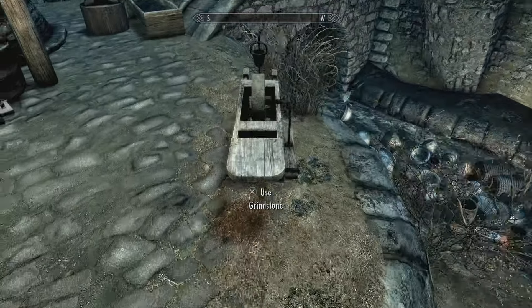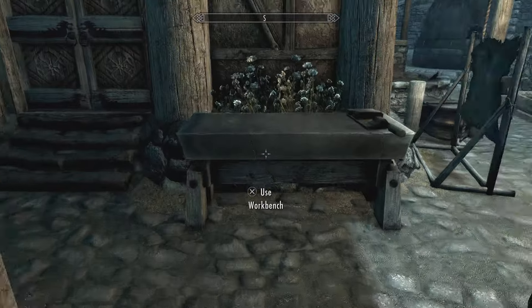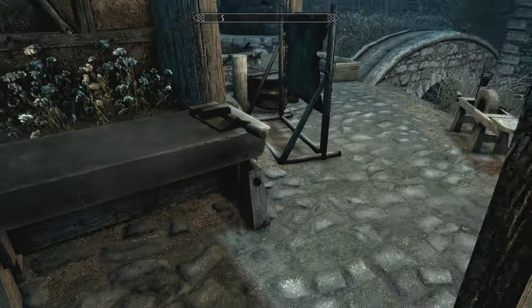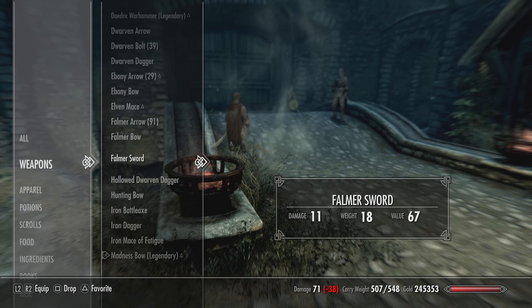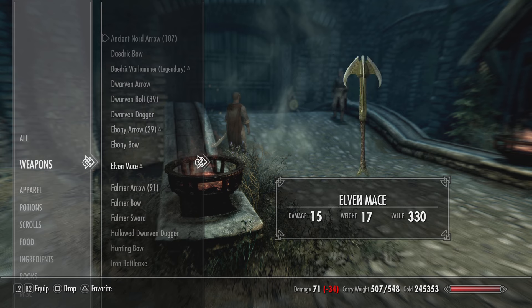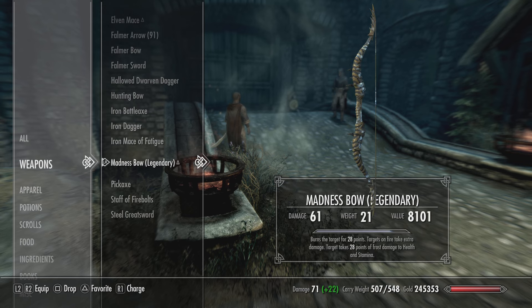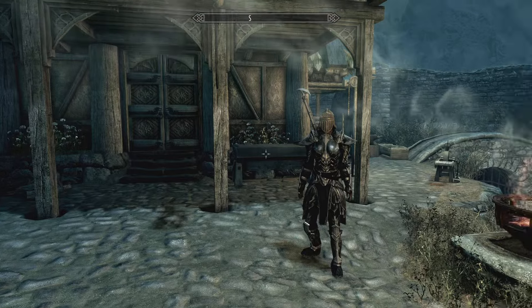Then you go over here and get your weapons sharper and your armor better. My best weapon right now is at over 300 — yeah, 315 damage. So an Ancient Dragon, which is pretty much all I fight now and I still die pretty quick with those, that'll kill them in 2 hits. And then I have a bow that's not too strong — 61 — but it's a Madness Bow. So yeah, it definitely helps out.